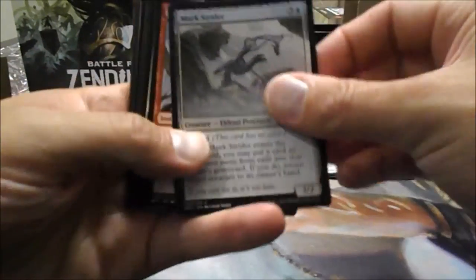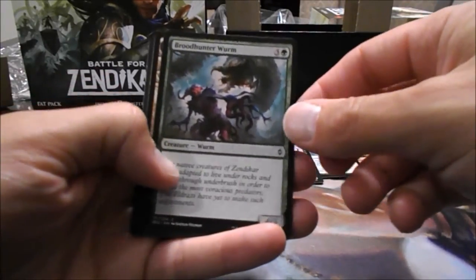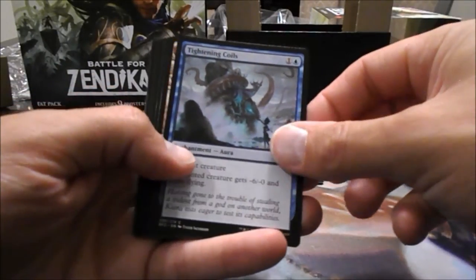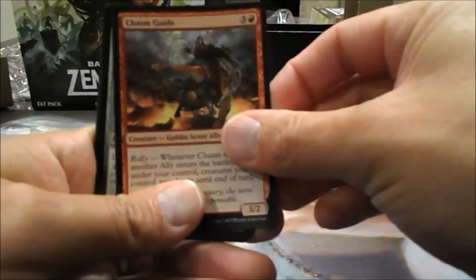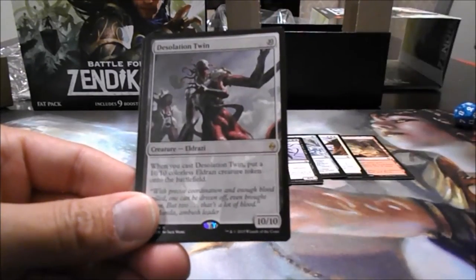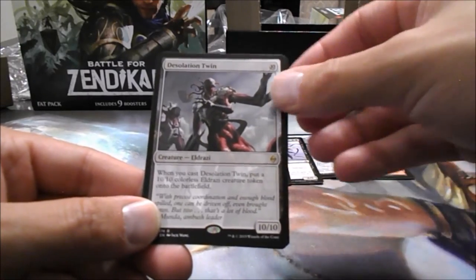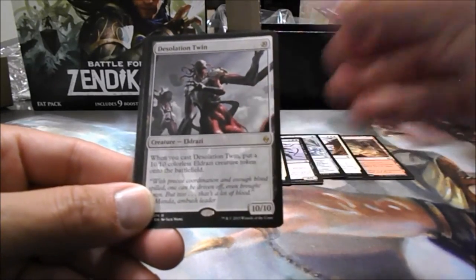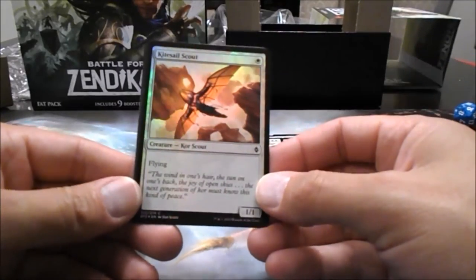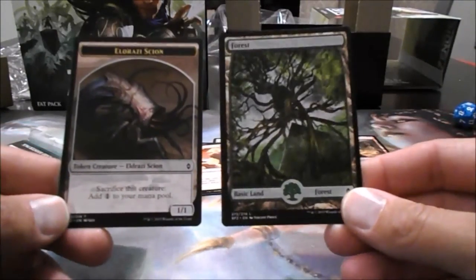Merc Strider, Outnumber, Fortified Rampart, Ruin Processor, Bone Splinters, Brood Hunter Worm, Mortuary Mire, Tightening Coils, Looming Spires, Chasm Guide. I accidentally saw Foil — uh-oh. Cryptic Cruiser, Blighted Woodland. Rare is a Desolation Twin — when you cast Desolation Twin, put a 10/10 Colorless Eldrazi Token onto the battlefield. That seems like a game-winning spell if you're able to cast it; 10 mana unlimited seems tough. We have a Kite Scout. So we have a Common Foil. And then an Eldrazi Scion and a Forest. Three left.